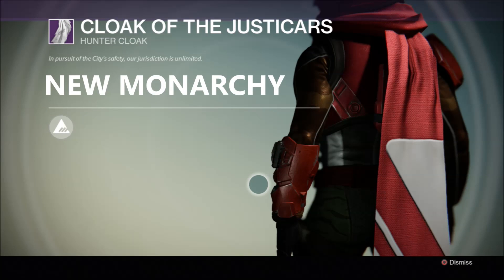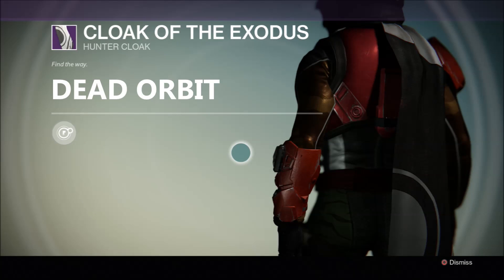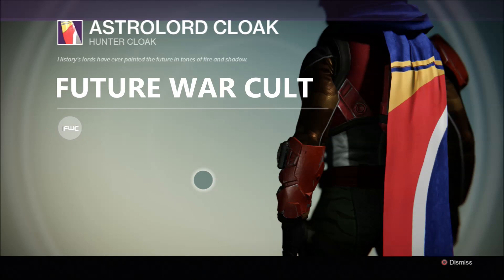So there you have it my friends. Decide which faction you'd like to purchase legendary gear from, equip their class specific armour and start building up your reputation by completing strikes, crucible matches, patrol missions and bounties. Thumbs up if you enjoyed the video, subscribe for daily Destiny content and thanks for watching — done till next time, Guardians!